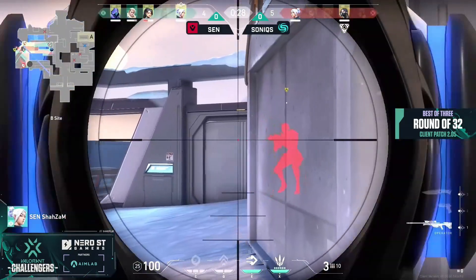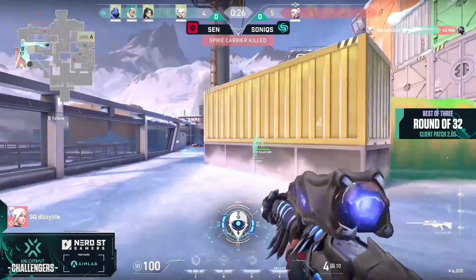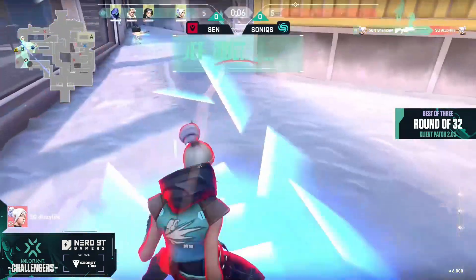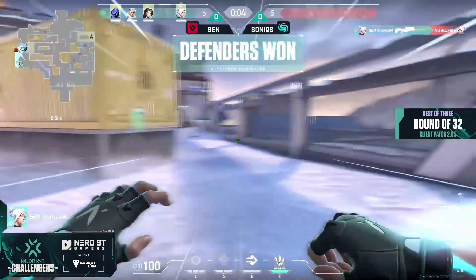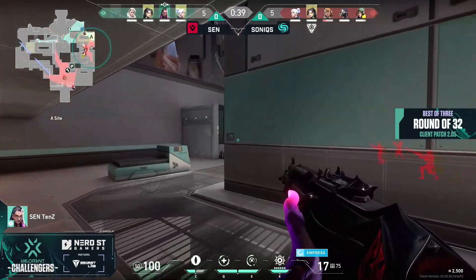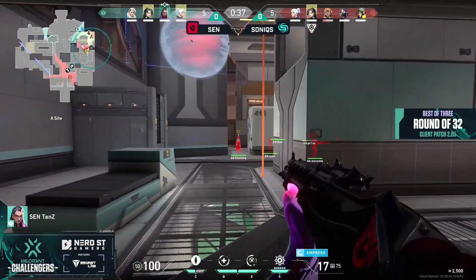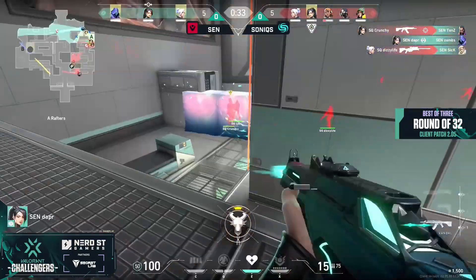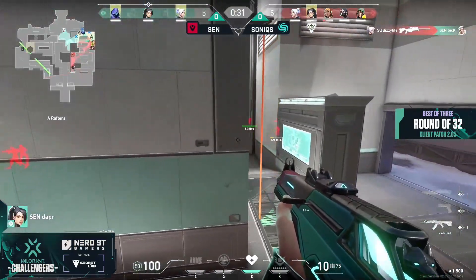30 seconds left, getting with the Viper's pit. He's actually outside of it, and now the pit is going to go down. The Hunter's Fury hangs out Dizzy, and Shazam gets the pick — it's a fast rotation too. It's two players that have been mostly on a pivot. Shazam coming back too late. Tens in the back line — Crunchy immediately gets the pick on Tens.